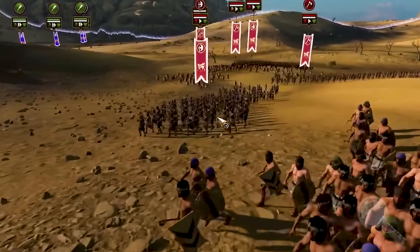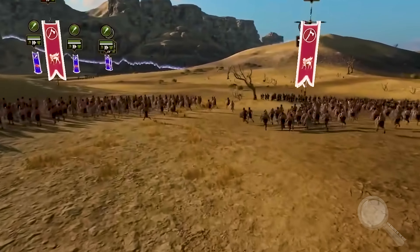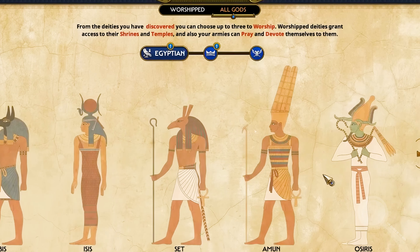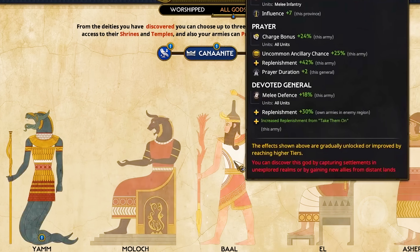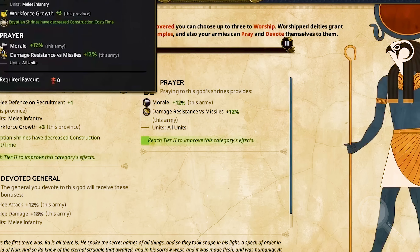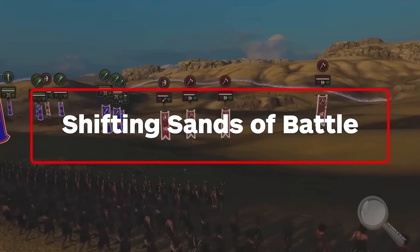Overall game rating for Total War Pharaoh: eight out of ten. Total War Pharaoh is a game with stunning graphics and deep game mechanics. It is known for its high difficulty and balance, although some political mechanics can be subject to bugs, and the focus on Egypt makes other regions less diverse. If you're looking for a game that will immerse you in the ancient world of historical strategies and provide an incredibly deep gaming experience, Total War Pharaoh is a great choice. Enjoy gorgeous graphics, complex strategic decisions, and the exciting world of the Pharaohs.